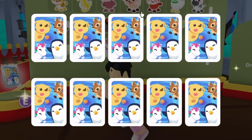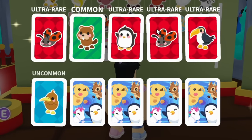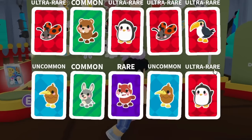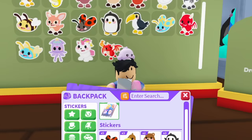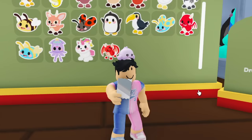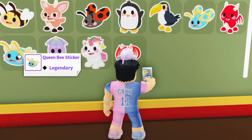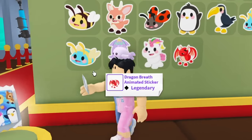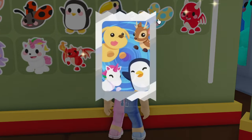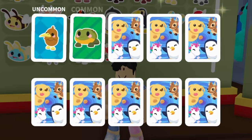There are about five legendaries I need to track down. I'm also thinking about the profile feature — I wonder if placing a sticker on your profile locks it from trading. I should check if these are tradable at all. We're up to 16 of 25 now, getting a lot closer.